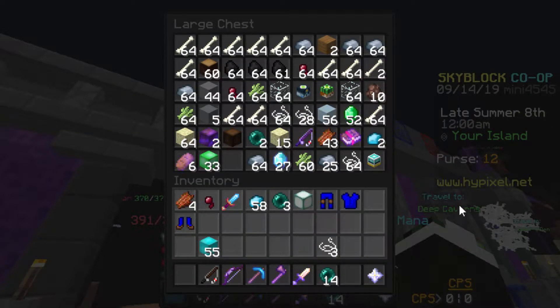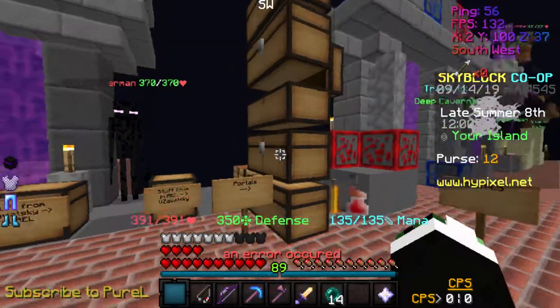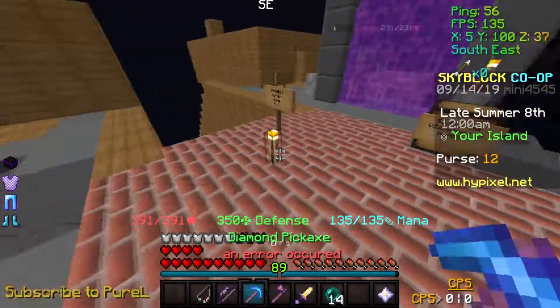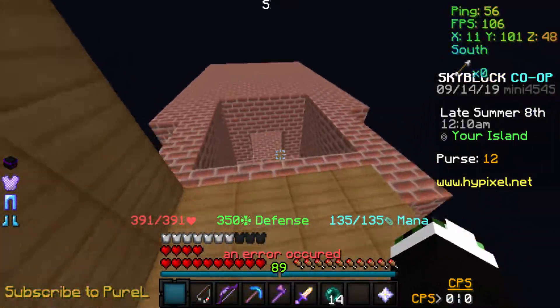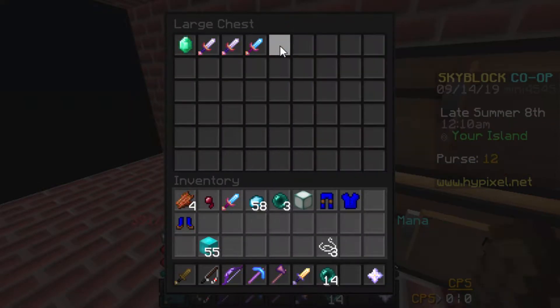Alright, the legendary weapon we will be reviewing today is Aspect of the Jerry, if I can find it. It's probably in our weapons chest down here actually. Weapons — yep, there we go, Aspect of the Jerry.